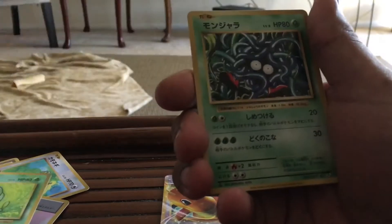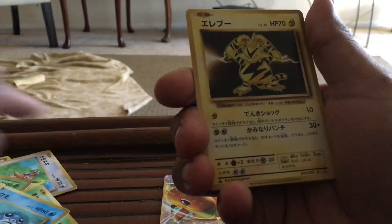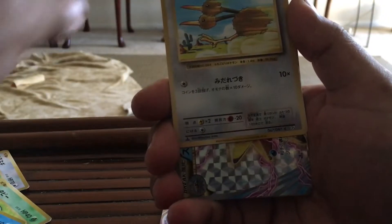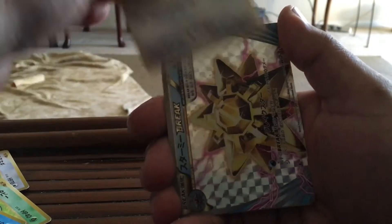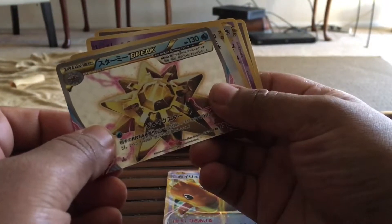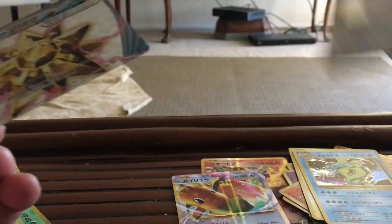So we got a Caterpie, Poliwag, Tangela, Electabuzz, we got a Magikarp, and we got a Break card. We got a Doduo, another Starmie Break, and then we got another Chansey.